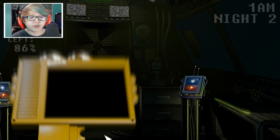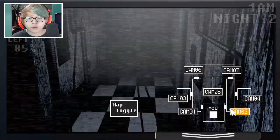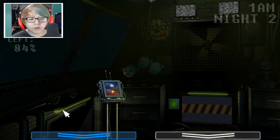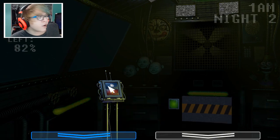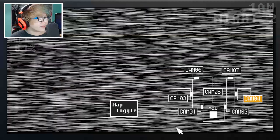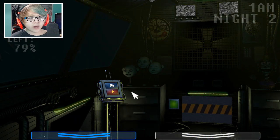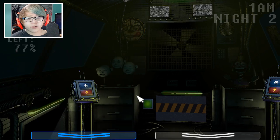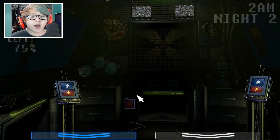I wish one of those controls had WASD like Sister Location did. Motion trigger, circus gallery, nope — not today Baby! Baby is active this night which is different. Wait — did I get her? I don't think I got her. Oh wait, I actually got her! I keep getting her by accident. Pretty much on the left side now. We're only at 75 power and at 2 a.m.